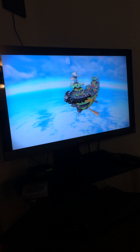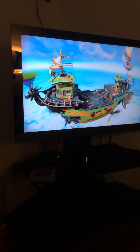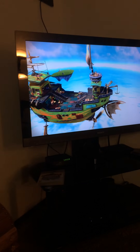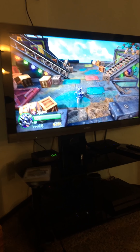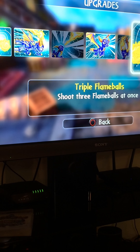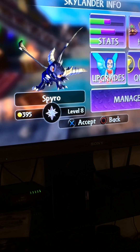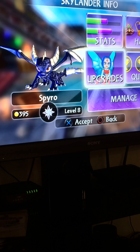So let's start with my favorite, Dark Spyro. He's a level 8. Looks more purple than black in the game. He has two upgrades, pass not chosen. He's got a Soul Gem but no pass — that's kind of strange. This guy looks pretty good.